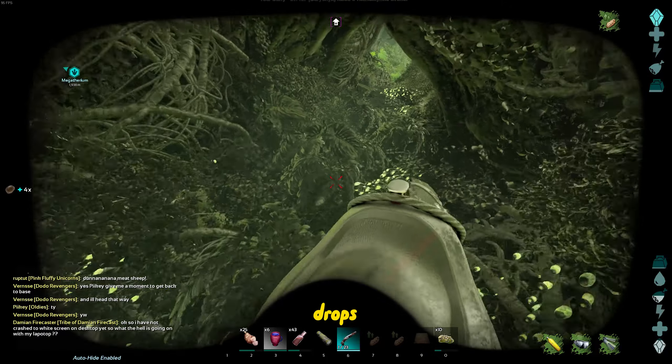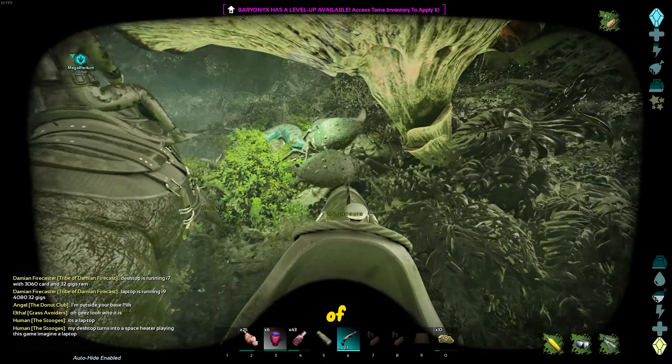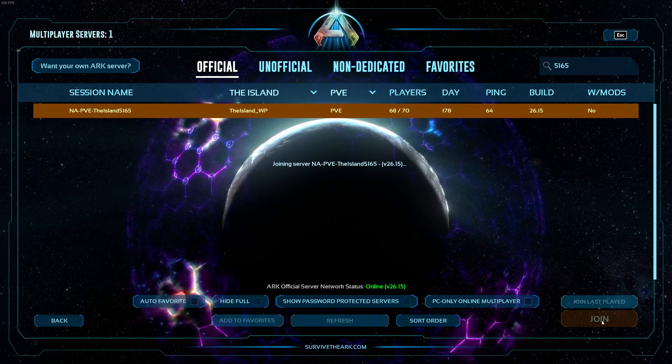Next, the tribe wanted to hit some cave drops and level up, so we started with a swamp cave. Here's some of the loot we got. And then it crashed.